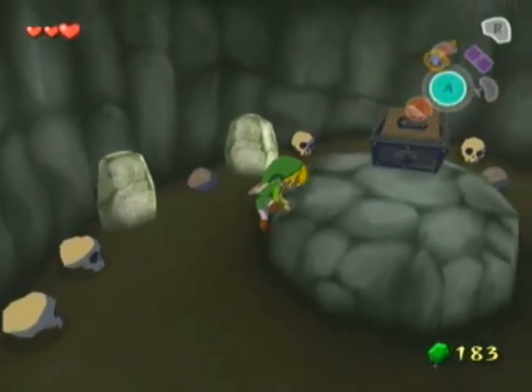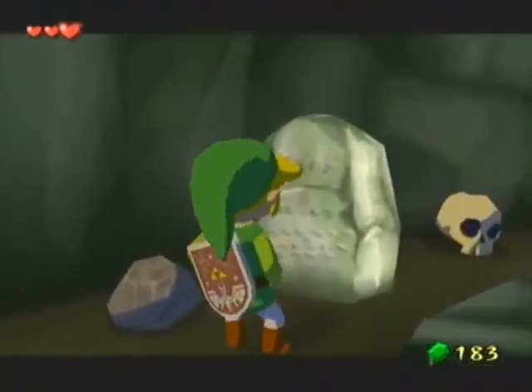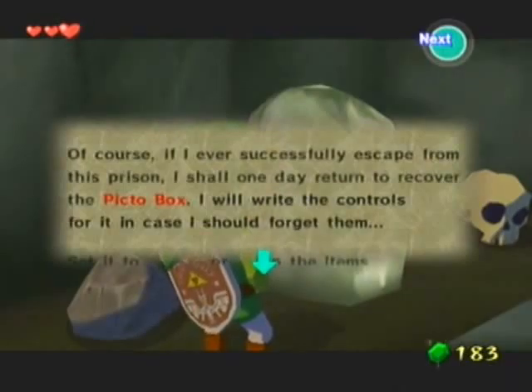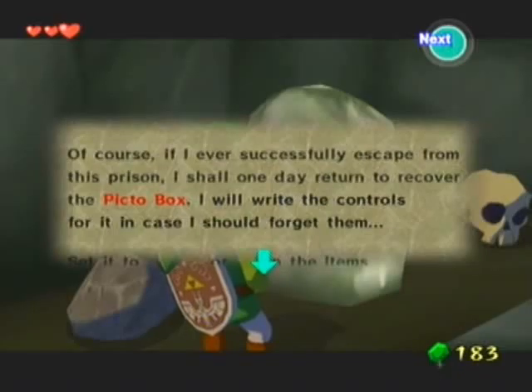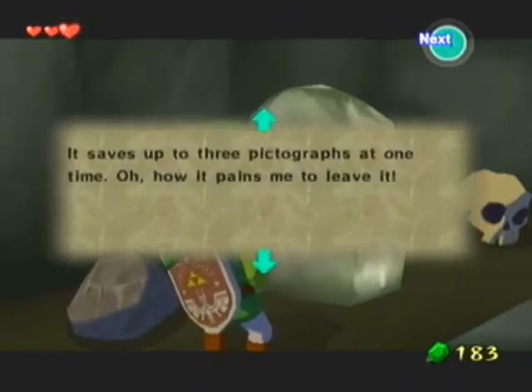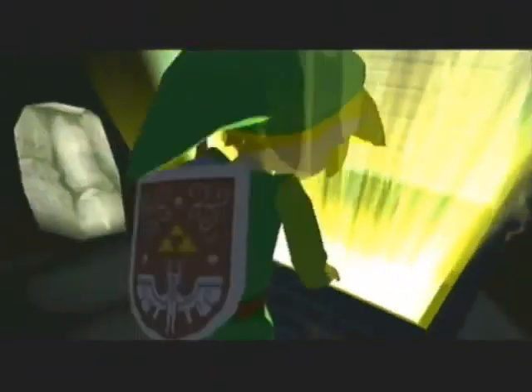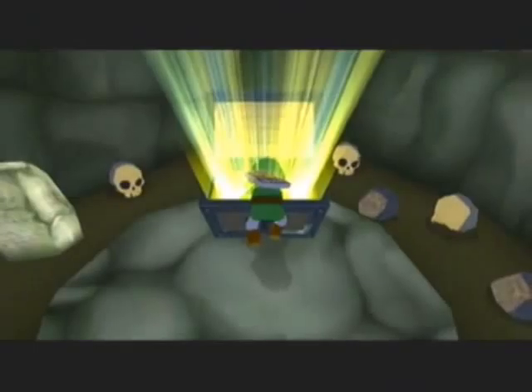I see that worked out really well for you, Tingle. Wait, what does this one say? Well, don't jump behind it. Of course, if I ever successfully escape from the prison, I shall one day return to recover the PictoBox. I will write the controls for it in case I should forget them. That's just controls for the PictoBox, which we're about to pick up in this chest here. I can pretty much explain that myself, so I don't need the sign for that.